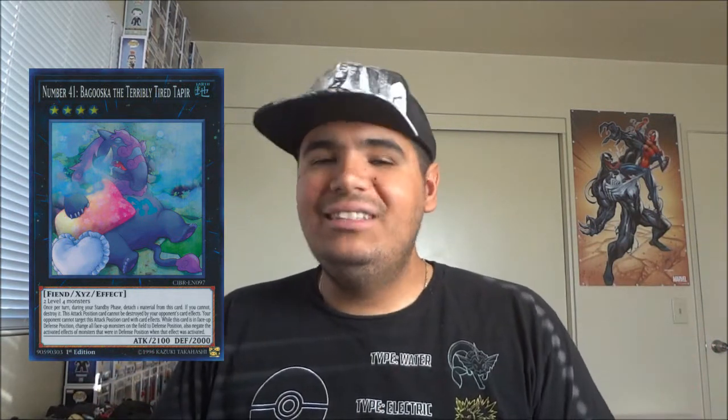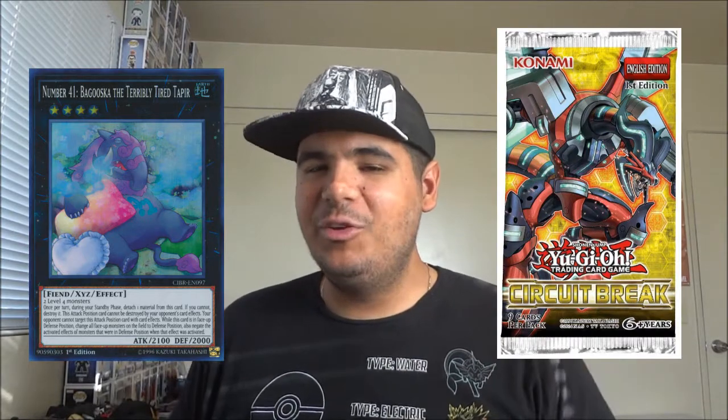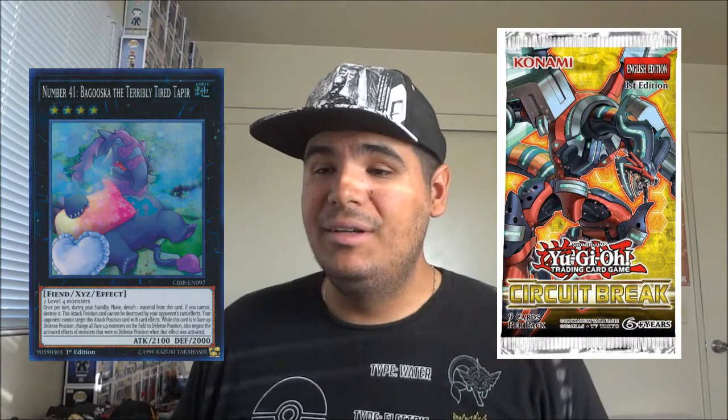Welcome to Red Nova Yu-Gi-Oh. Today I want to discuss card number 41, Baguska the Terrible Tired Tap - I call it Baguska because it's simpler. It's a card I like. I know a lot of people don't like it because it's cancerous to the game or slows it down too much, but I like it. It came out a little while ago in Circuit Break.